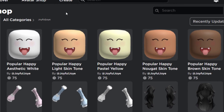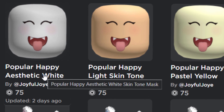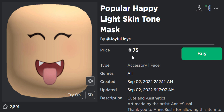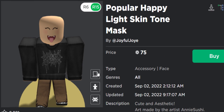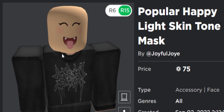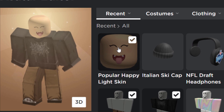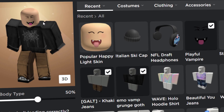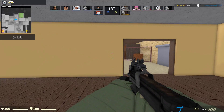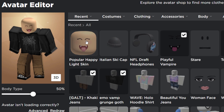I had many requests to cover this next face - the popular happy aesthetic white skin tone mask, also uploaded by the same person. Many people are saying this is a rip-off of the Playful Vampire, and I have to admit it kind of is. At 75 Robux, they've got the eyes, the fangs, the mouth, the tongue, everything. It's actually a pretty well-made UGC face. I'll compare it with the Playful Vampire - if this happy face had eyebrows it would almost look identical. A lot of people are wondering if Roblox is going to delete this. The Playful Vampire is 40k Robux, so it's not very cheap.